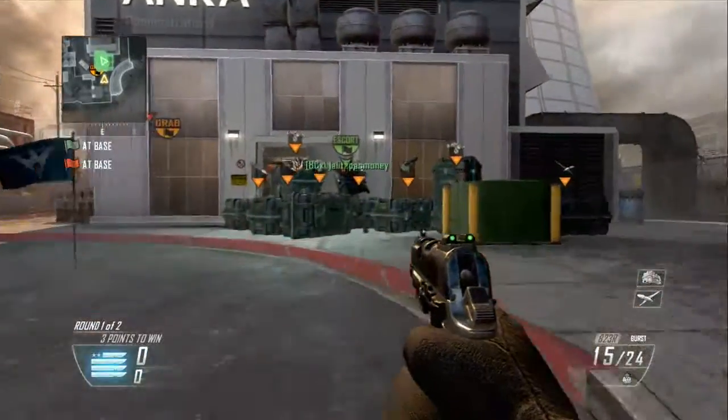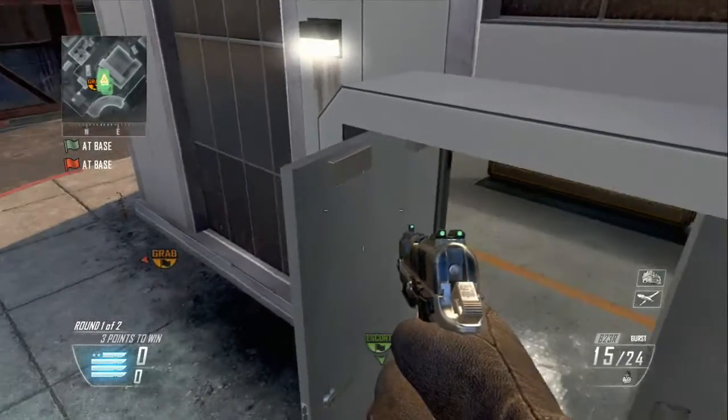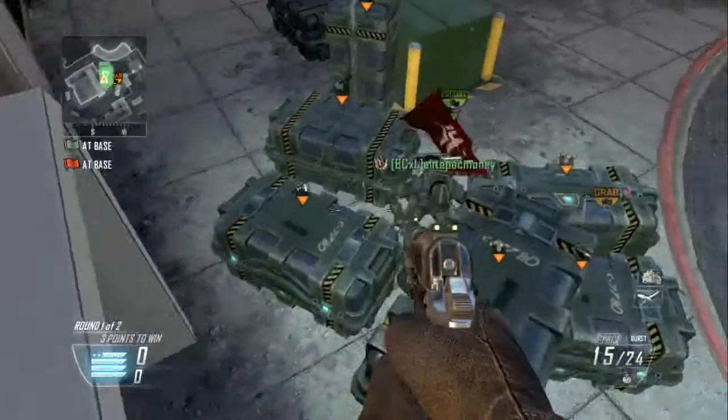Hello guys, it's ChexSype here and I'm going to be showing you a brand new glitch on Meltdown. What you need to do is get two carepacks checked right here, and then jump on this door, and then you're on top of this door.